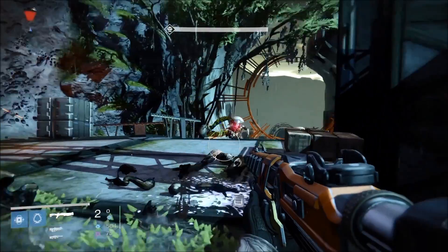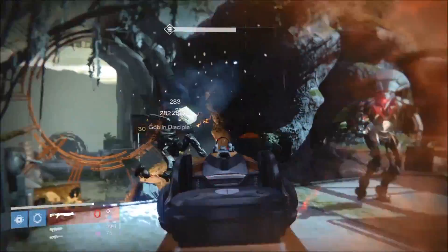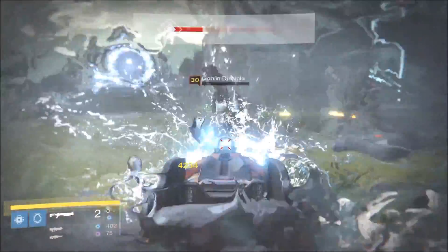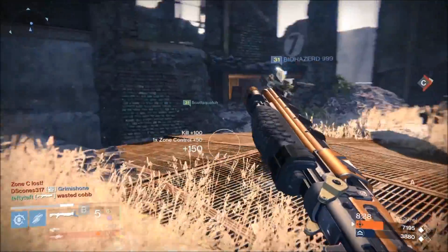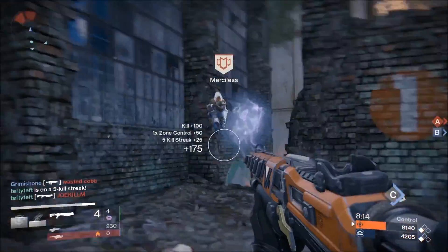Damage-wise, level 30 enemy body shots scored 282 per projectile. Projectiles bundled together for critical hits — the highest I saw was close to 5,000. In PvP, like all other shotguns, one shot in the optimal range will take down a Guardian, most effective when aimed at the head.